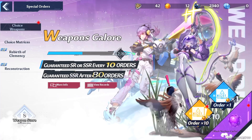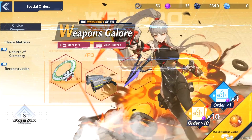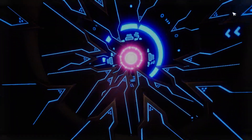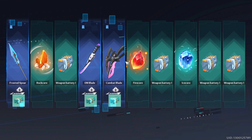Check how much I have right now — I've got 12 of the gold nucleuses, and if I swap over to my black nucleuses, you can see I have 35 of them. It's super easy to get these special orders just by exploring the open world and getting these objectives done. It's really, really easy.